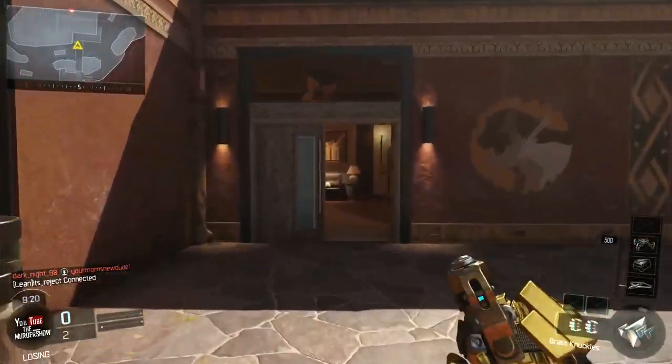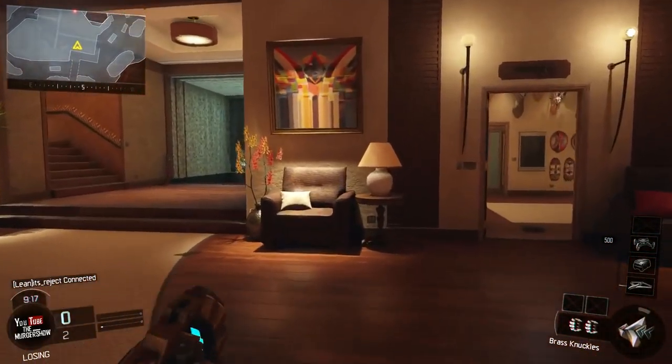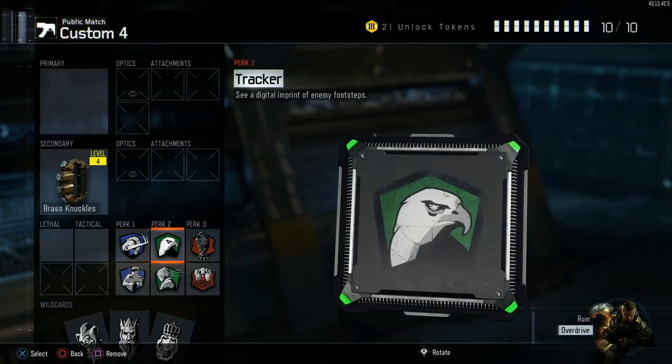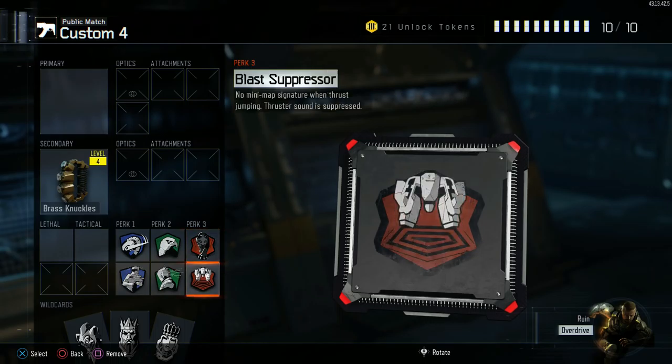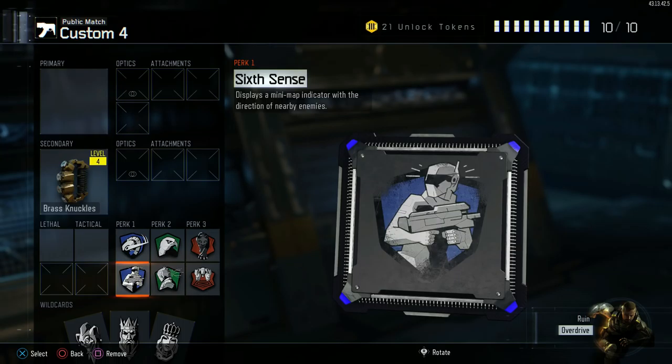How to use a pair of brass knuckles in Black Ops 3? Well first, let's take a look at the class you need to be running. We're gonna be running the Ruined Specialist, so you wanna run Overclock so you earn his overdrive a lot faster. You wanna run Tracker to let you know the position of nearby enemies you might not have seen. Dead Silent so they don't hear you running up on them. Blast Suppressor for the same reason. You wanna run Hardwired just in case your enemy's running Sixth Sense, you don't wanna be popping up on their mini-map. And of course, you wanna run Sixth Sense so you're never caught slipping.